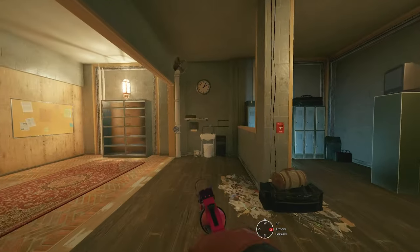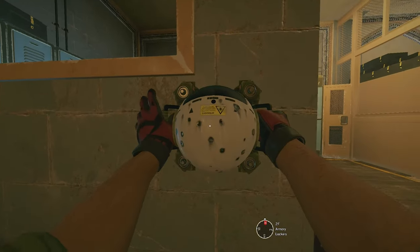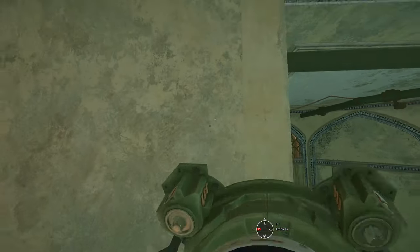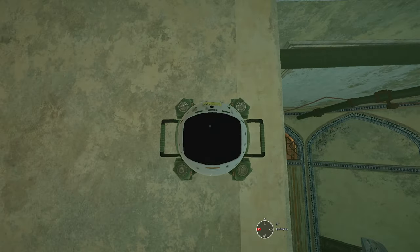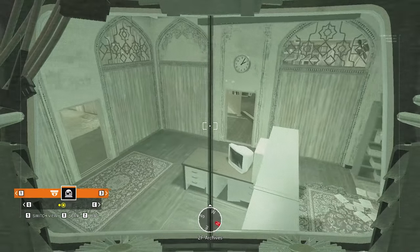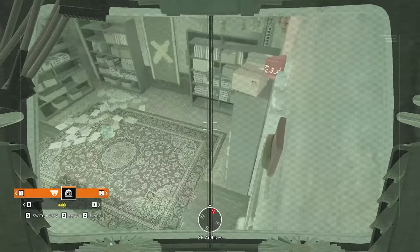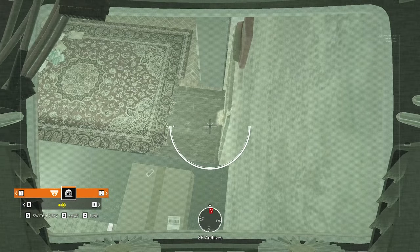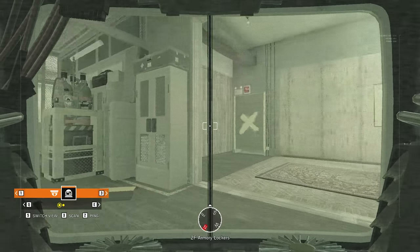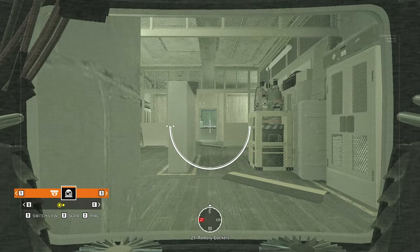On Border for the Armoury Archives objective, I place one of my Evil Eyes on this half wall. The second Evil Eye goes on the lockers at Archives — this one gives you a good view of the entire Archives objective. The half wall cam is very annoying to attackers that want to walk into the breach or plant at the default spot. You can't cover that entirely, but you can give the call if they're hugging the wall at the default plant spot.